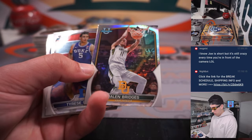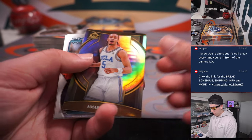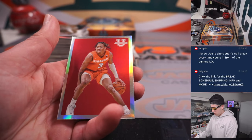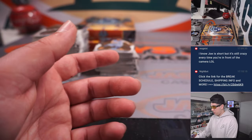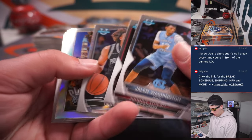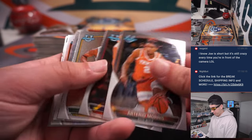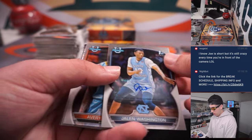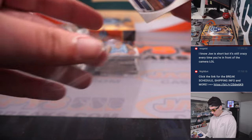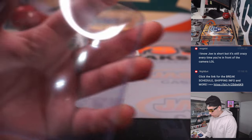The Jalen Burgess was a refractor. Amari Bailey Invicta. That is Judah again. No autos yet. Armando Bacot — bucket, skyscraping. First auto! Jalen Washington, North Carolina — base auto. Letter J, going to Scott. Base is not numbered.